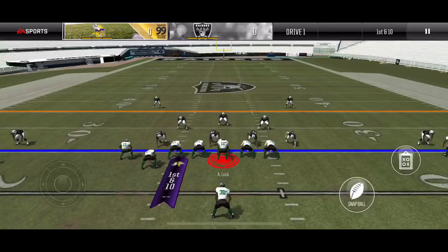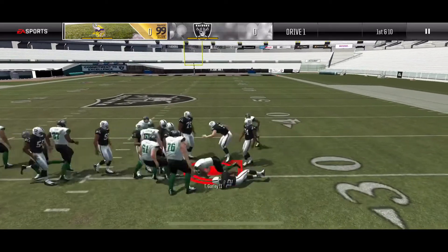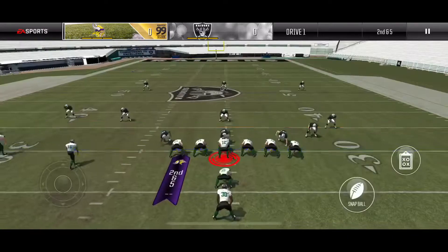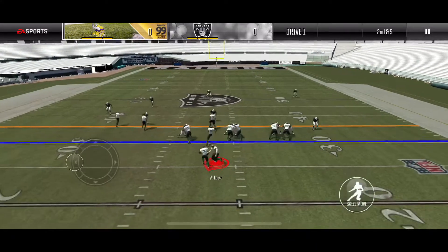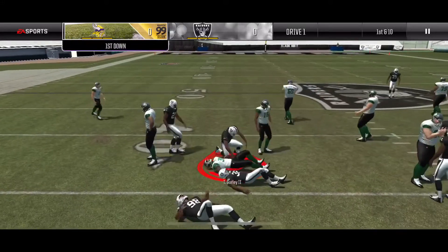We are going to start it off with flip cutback. If it ain't broke, don't fix it. Let's bounce to the outside. We cut in on that guy but we got caught on our guard. It was a nice cut but we did get a decent gain, 5 yards. Here we are going to go halfback blast. We are seeing a quarters defense, which is interesting, and we get up there for the first down.